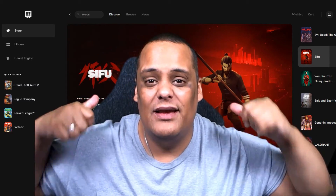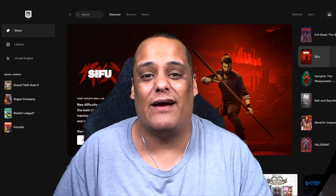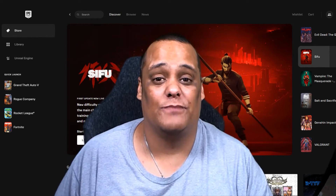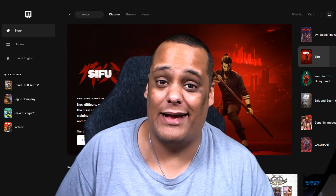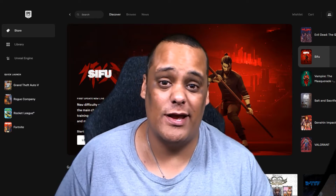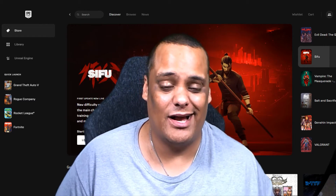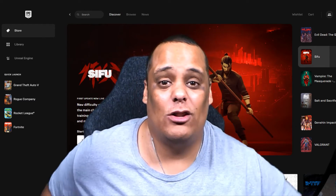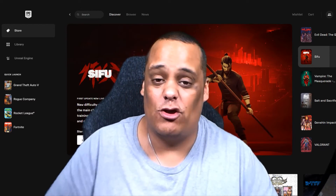I have Epic Games Launcher loaded up, and we're going to check out today's free weekly game. Before we get started, make sure you have the Epic Games Launcher installed on your system and you're signed in. If you don't know where to do that, go to epicgames.com, download the launcher, create an account, install it, log in, and then you'll be all set.